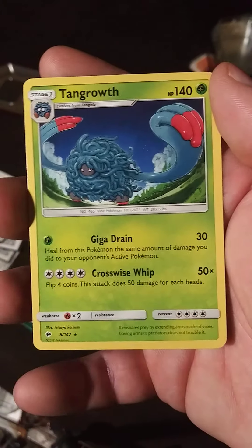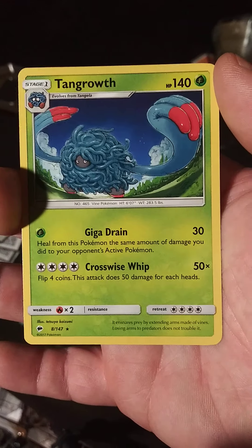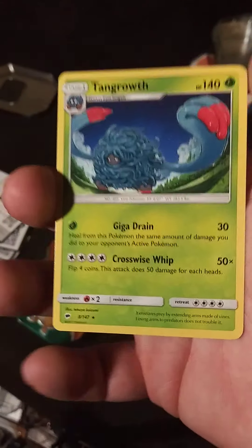A Tangrowth — that is actually my second favorite grass Pokémon other than Venusaur. Since Tangrowth came out, I think he's pretty awesome. Alright, it looks like we're down to three packs.